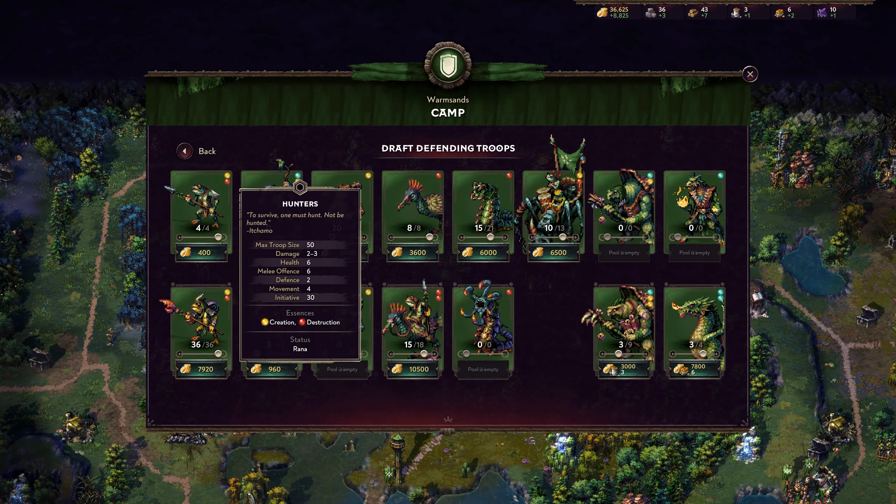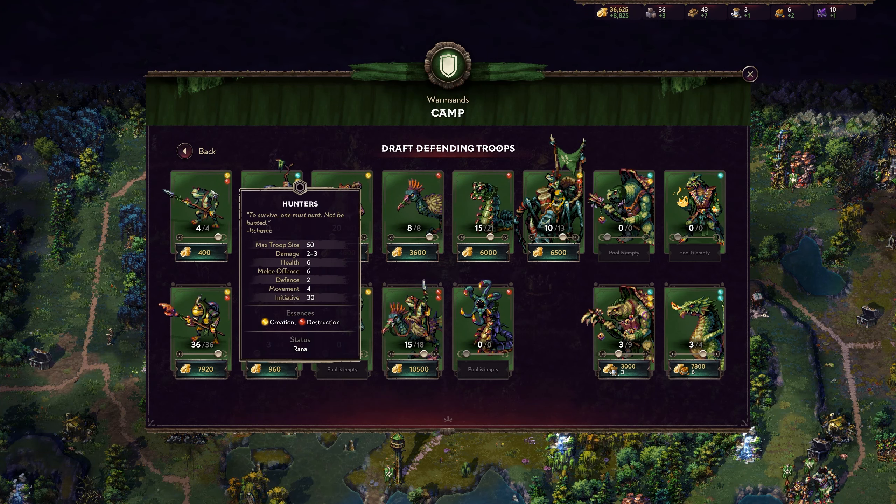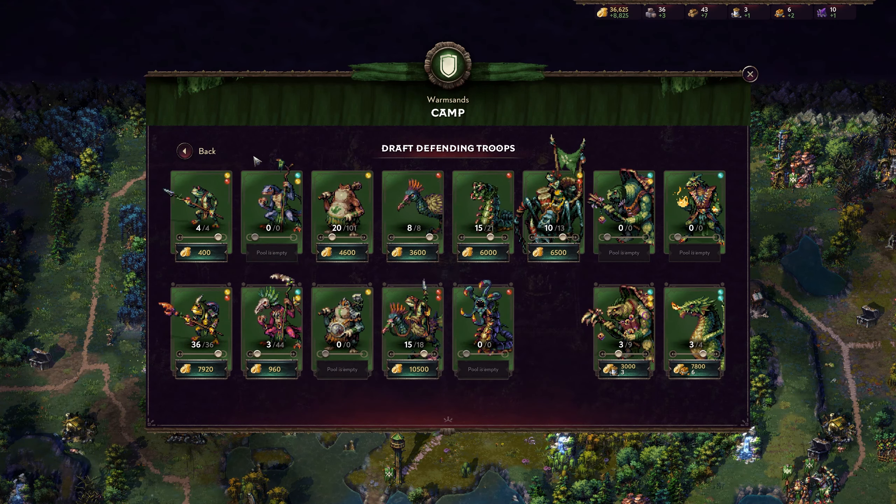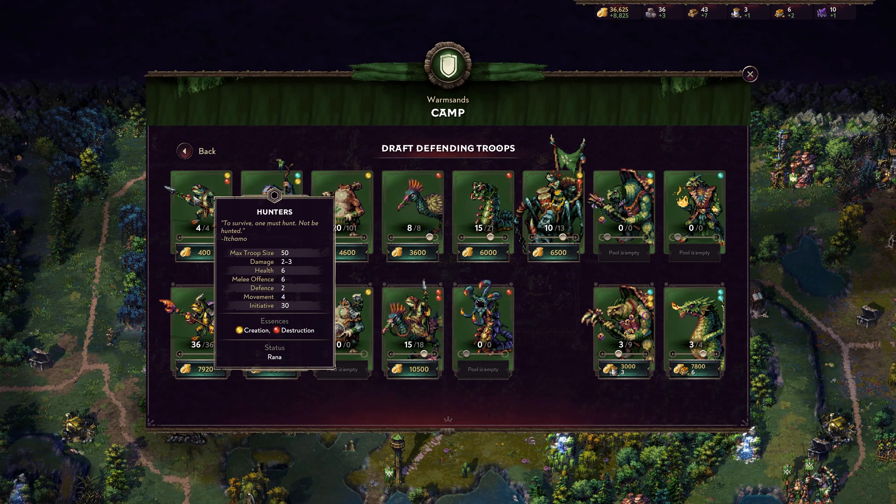Let's start with our first unit, the Hunters. Looking at this profile — it's terrible. Six health, six offense, two defense — but you get four movement and a great initiative of 30. That's where you'll really thrive with Hunters: getting across the field and doing damage. With Rana, I think you really need to stack units. Having two groups of Hunters is a really strong play because this allows you to get a lot of mobility and damage with a full stack of 50 that is easily accessible early game.